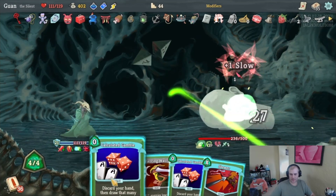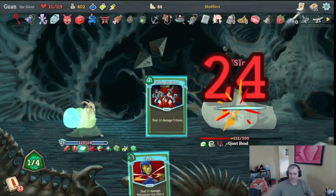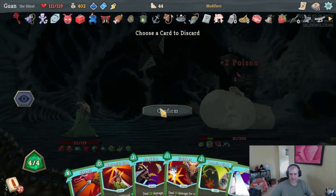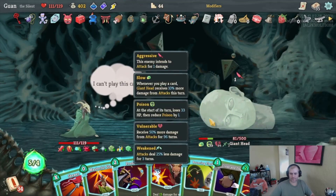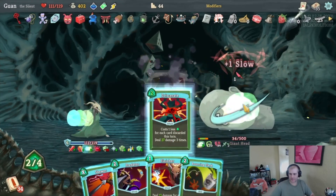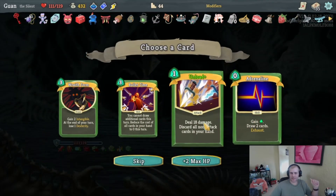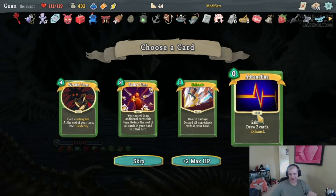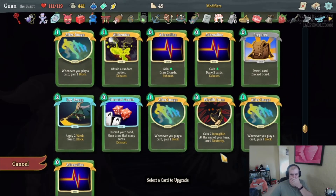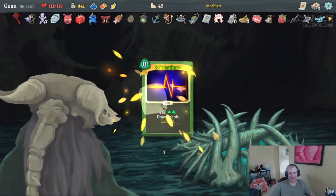This is 27 damage, and this is like 24 times five or something. Masterful Stab, Cloak and Dagger, Shiv, Eviscerate. Stone Calendar isn't really going to help much. Another Adrenaline or another Wraith Form — I think I'm done with Wraith Forms honestly, believe it or not, because I need Adrenaline in order to play them. We should upgrade an Adrenaline — we need the extra energy to play those Wraith Forms when we draw them.